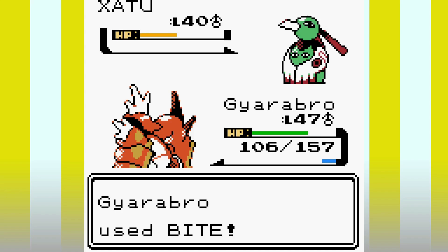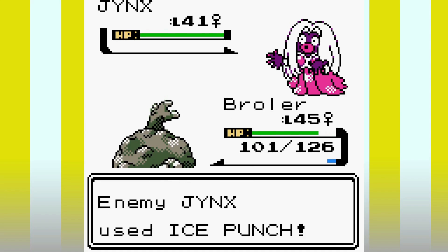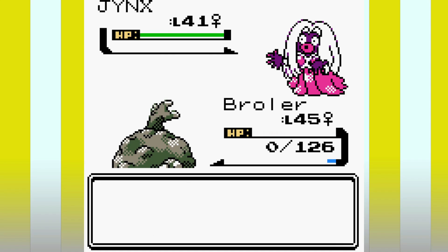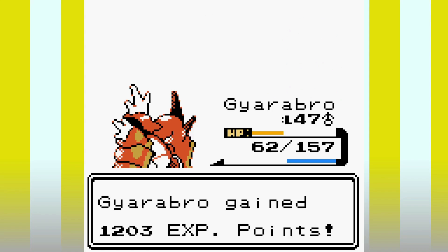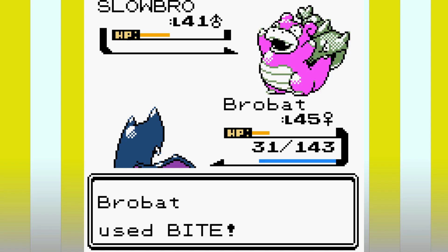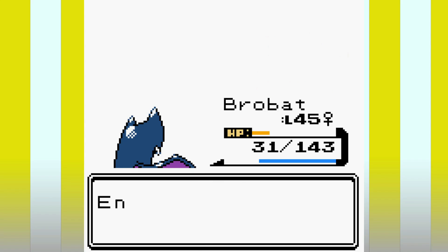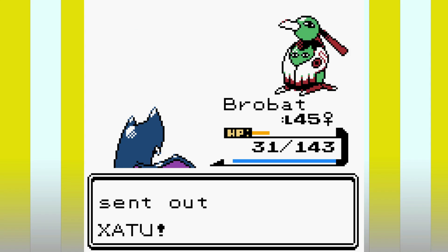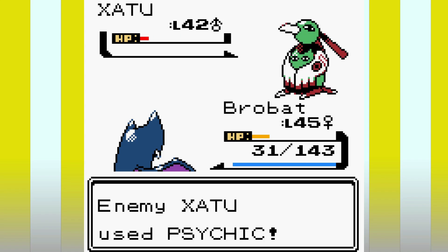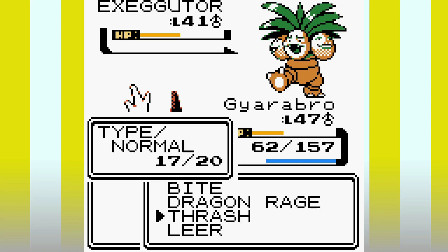Will is a decently easy battle. Gyarados ends his Xatu quickly in two Bites, only losing 50 HP to a Psychic. Graveler gets one-shot by Jinx's Ice Punch when I switch in expecting Rock Throw to do decent damage. Golbat whittles down Slowbro with confusion and flinch hacks, finishing with two Bite flinches in a row — without that luck Golbat would have gone down to two Psychics. His second Xatu almost takes out Golbat with a crit but Gyarados two-shots it anyway after a Max Potion. Furret chips his Exeggutor and Gyarados finishes it with Thrash, giving us the win.